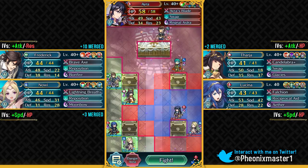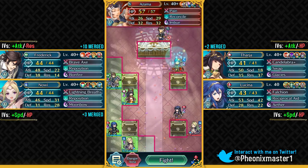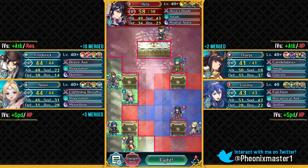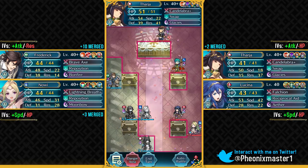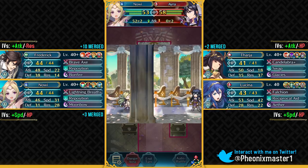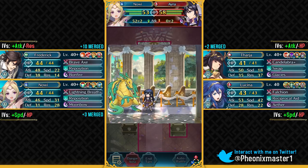We've got Ira with Ragnell and Astra, swap. Nowi with Lancebreaker. And Ephraim with Bracing Blow. And Azama. Nowi once again is gonna be able to take on these units pretty easily, and then Frederick can go ahead and take out Ephraim next turn. As you can see, Tharja has not really done too much in this video because she's just so slow with her movement. That's why armored units are definitely terrible to be used in Tempest Trials.